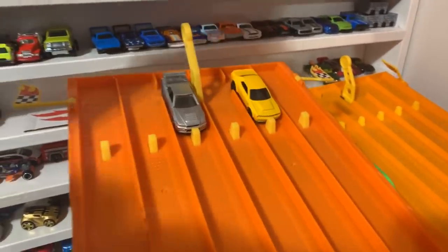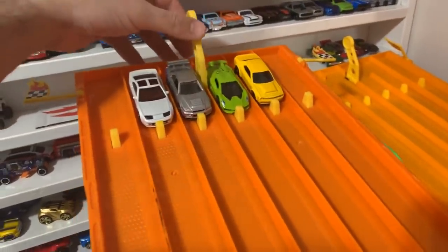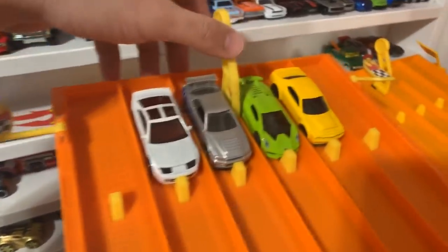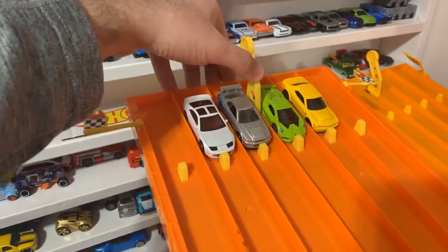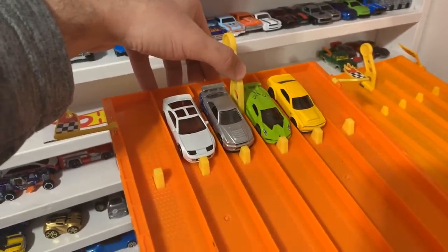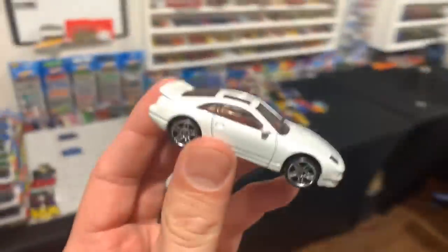We've got the Nissan Skyline in the middle, 300ZX, and the Sesto and the Challenger. Some JDM here. These are very competitive cars. Who's going to take the win — the Demon, the Sesto, the GTR, or the 300ZX Twin Turbo? On your mark, get set, go! The 300ZX takes the win. Sesto is quite slow. I love this casting — such a beautiful car.